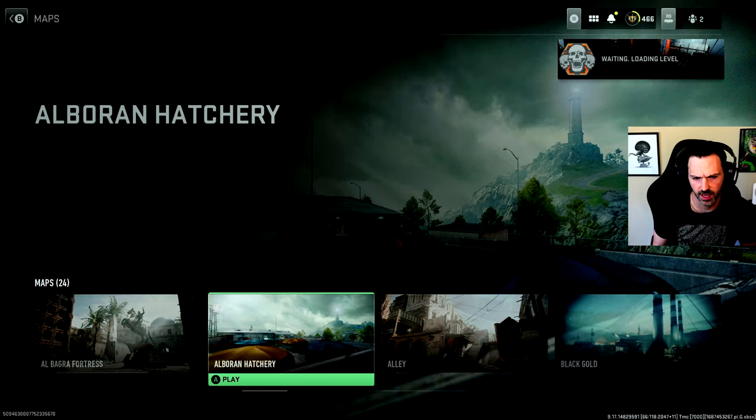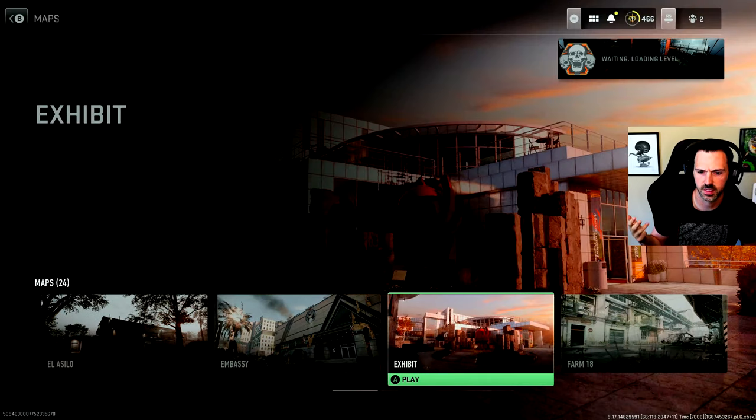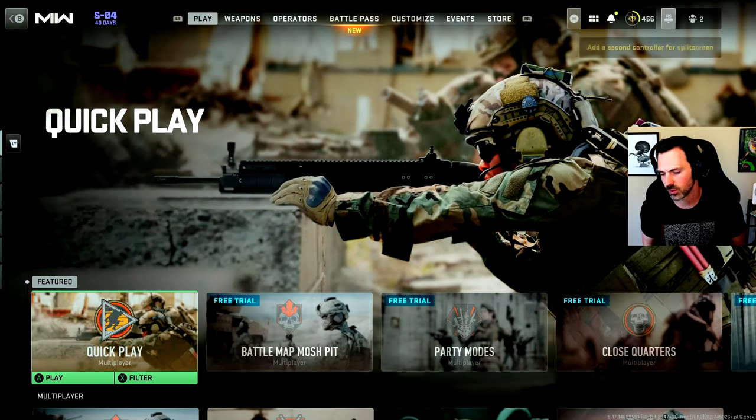As I go through them individually, actually most of them seem pretty decent, but it feels like I get on the shit ones a lot — like Albaran Hatchery a lot since it's new. If I could rotate Breenburn Hotel, Crown Raceway, Embassy, Farm 18, Mercado, Border Crossing, Museum, and Hydro — that could be a lot of fun. The reason it's so disappointing is all the new maps are fucking garbage. Nearly all the launch maps were pretty decent, but now they're being overtaken by the shit maps. That's really disappointing.